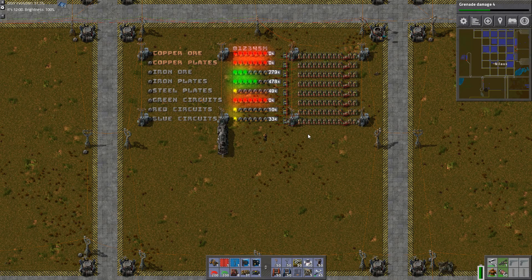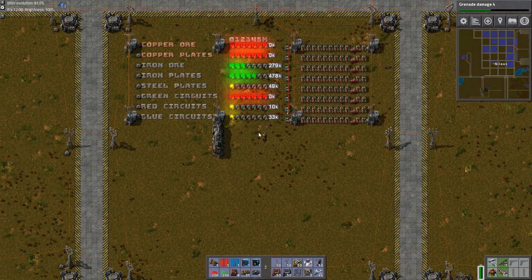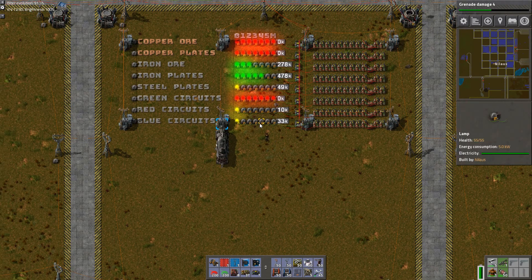Hello and welcome, my name is Nilavs and this is episode 93 of our Let's Play campaign of Factorio where we are working on our mega base. Look at this beautiful display — this has the entire overview of the base right at our fingertips.